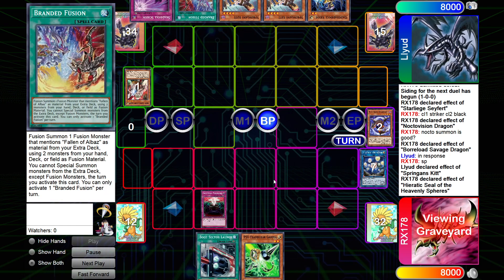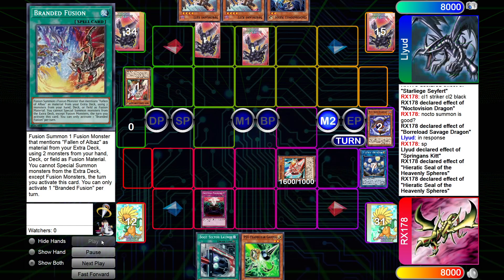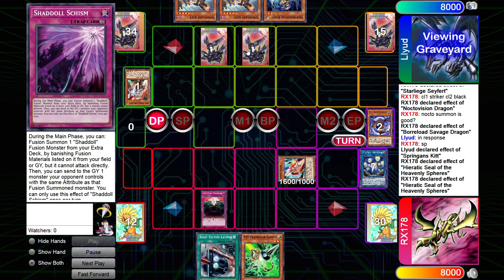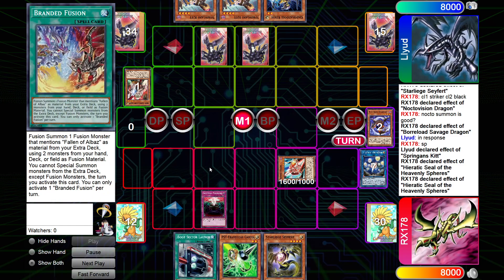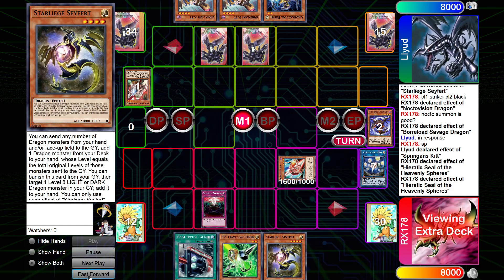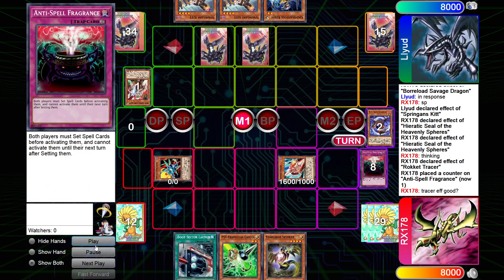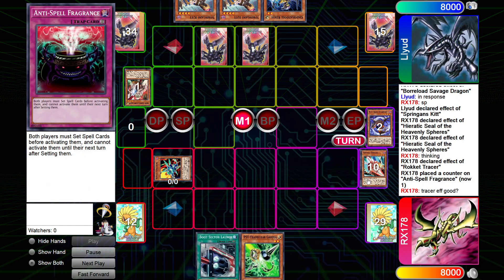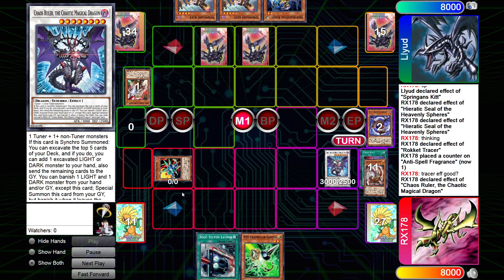Battle phase — we Seal the effect. I just go straight into Tracer here because I know I'm going to hit the Anti-Spell next in my phase. So they set the Branded Infusion Schism. I only know the Branded Infusion, so I go into it. Sort of think what I want to do. We go Tracer effect, send Anti-Spell, go into Synchron, save for Chaos Ruler.